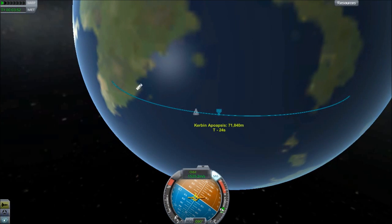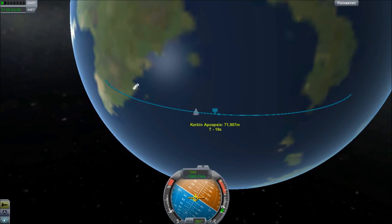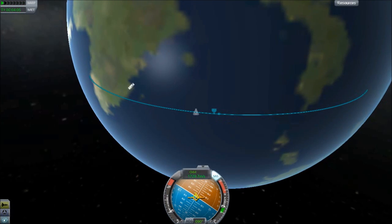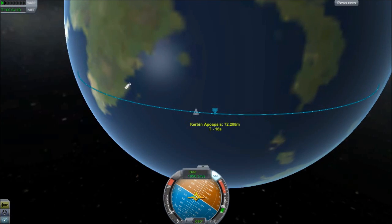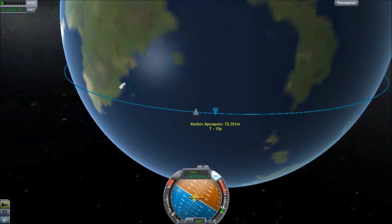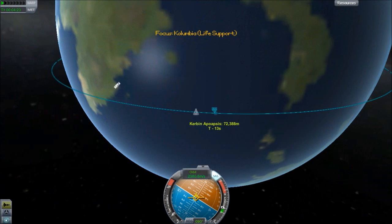The second mod that we're using is the Ion Cross Life Support, which basically makes it so Kerbals consume oxygen and produce carbon dioxide. If the carbon dioxide gets too high, they die. If the oxygen goes to zero, they die. The cockpit has been modified so that it requires electricity to run, and it produces the carbon dioxide and consumes the oxygen. It has a small carbon dioxide and small oxygen tank on board.